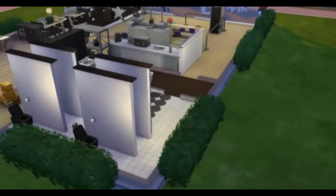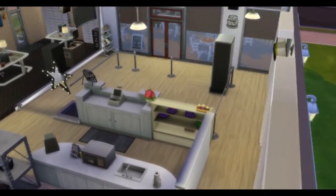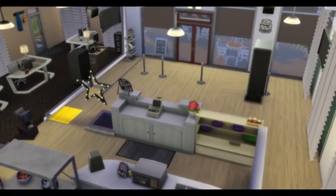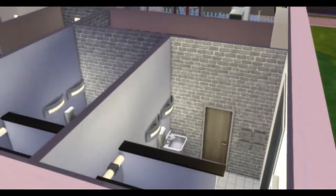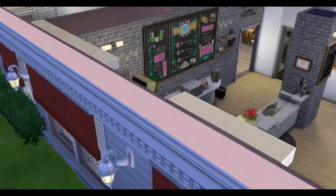Surprisingly, it seems there are no bathroom stalls in the game, unless they updated that — if anyone knows anything about that, please let me know. And so here is just kind of the back area of the counter space for your employees. I'm wondering if anyone else had that problem where their employees were super lazy and you couldn't really get them to do anything.